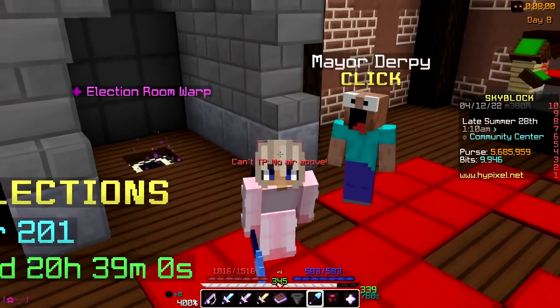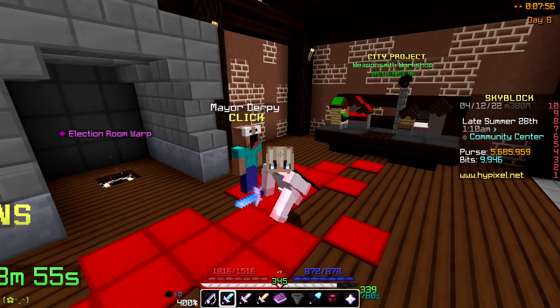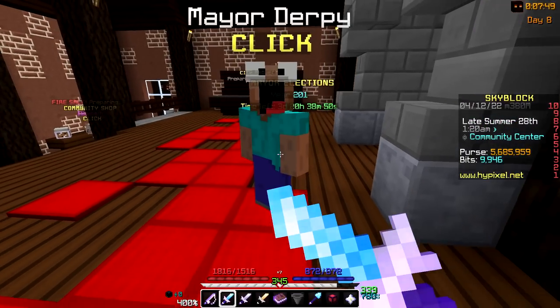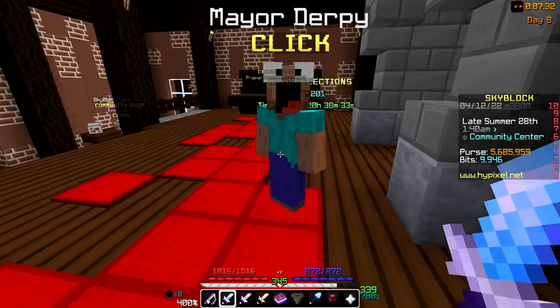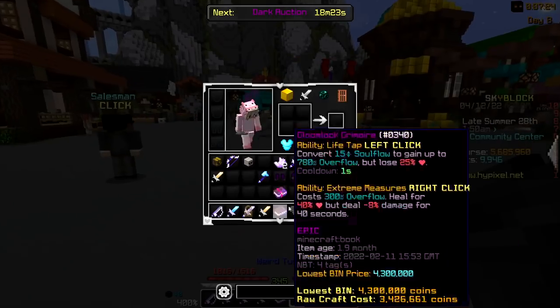Yo, look who's back — Maya Derpy! It's finally back. I'm so happy. We've got Derpy back: 50% more skill experience — that's the main part — and then all monsters have double health, the auction house is closed, and minions have double the output. Derpy, I love it.